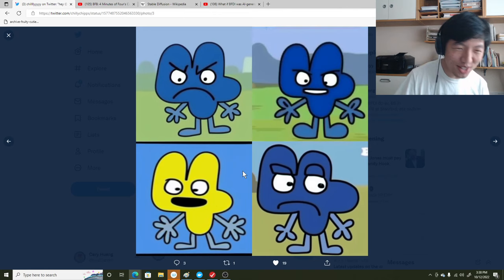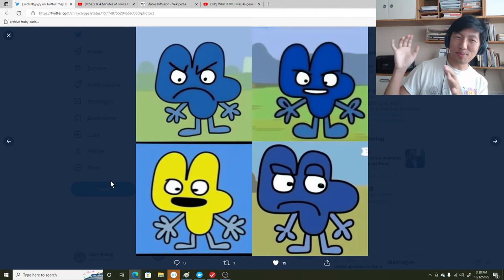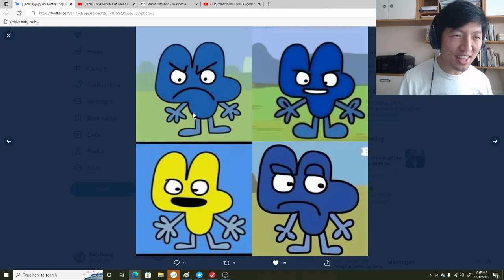I guess that's fine because X is yellow — so this is like a fusion, the color of X infused into Four. Kind of like when Lollipop's purple dye was infused into Gelatin. Maybe that happened here. But the upper left picture is almost perfect. Also, this is Four with bushy eyebrows, which is kind of cool.